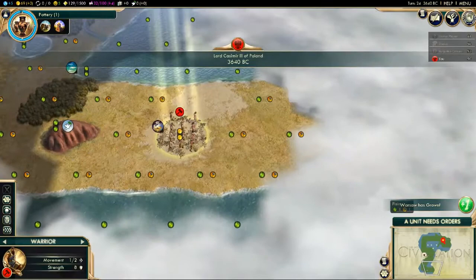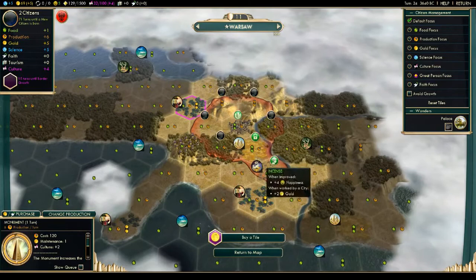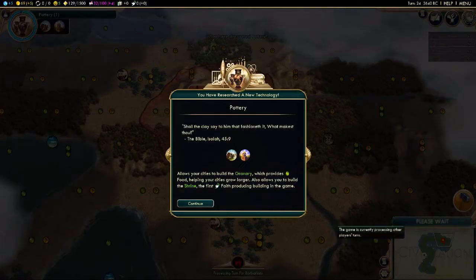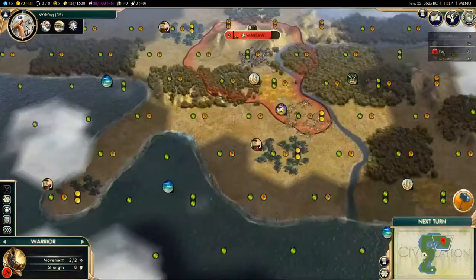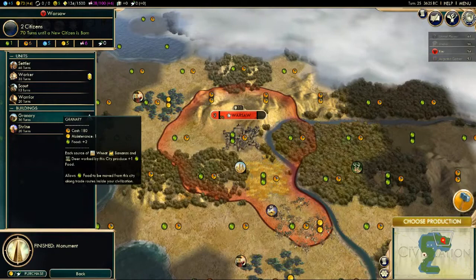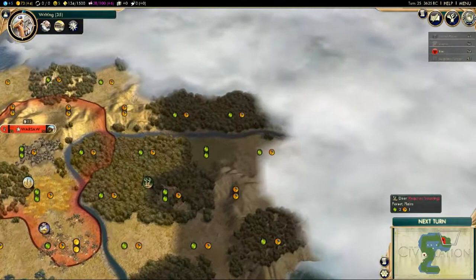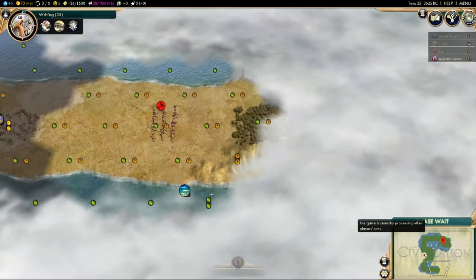We now have a second population point. We'll work the incense as the AI suggests — it provides one food, one hammer, and two gold. Special resources like incense, wheat, and wine give bonus yield to tiles. We've researched Pottery, so we can now build the granary or the shrine. The shrine gives faith, the granary gives extra food — and we'll build the granary first. It gives two extra food and also improves wheat and deer, both of which we have nearby. We're also surrounded by plains rather than grassland; a grassland tile produces two food but no hammers, making city growth much quicker but slower for buildings and wonders.